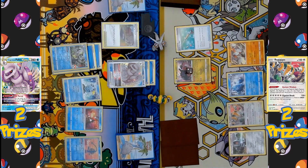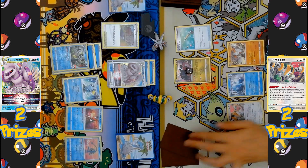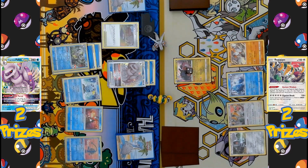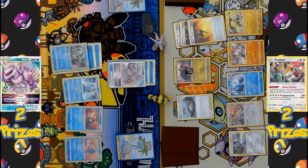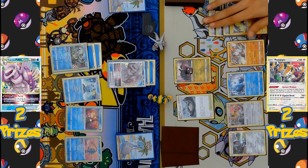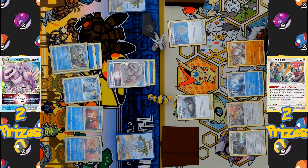Regidrago comes back active, and Ordinary Rod shuffles two discarded Regieleki back into the deck. Stormy Mountains comes back down, activating its effect to search Regieleki from the deck. With a full bench once again, Regigigas uses Ancient Wisdom — two Speed Energies and an Aurora Energy are accelerated onto Regieleki. They have the Scoop-Up Net: it picks up Regidrago so Regieleki enters the active spot and can attack.